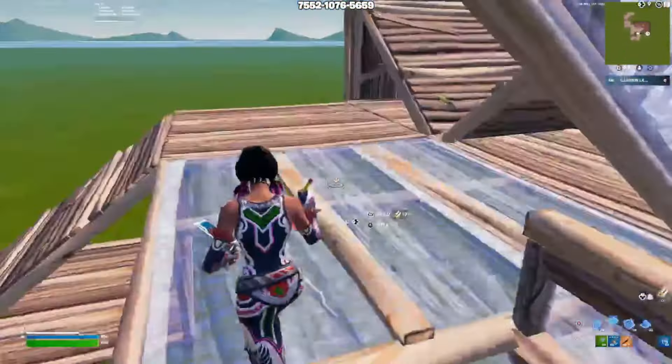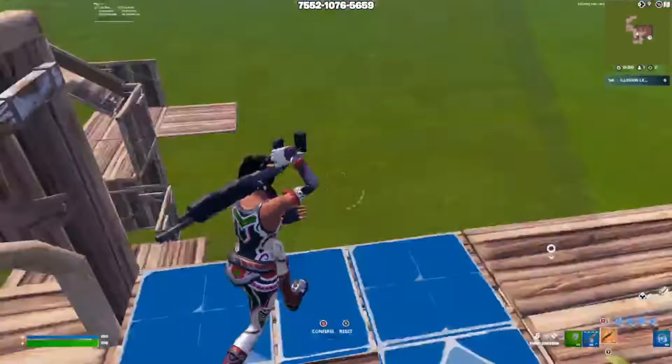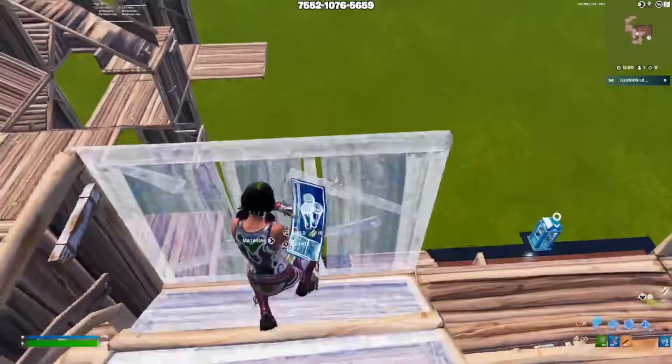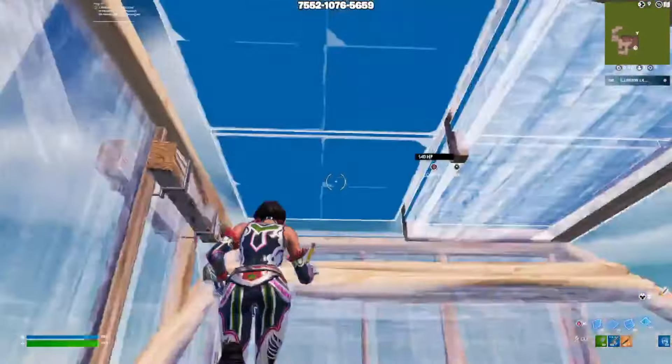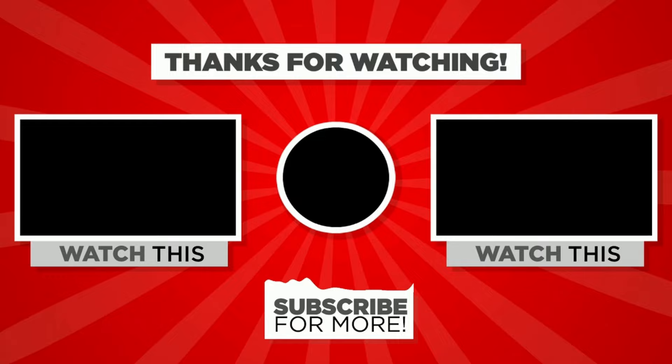The next thing that can help your crosshair placement in Fortnite is far edits. A far edit is when you're one tile in between what you're editing — so if there's a wall one tile ahead of you, editing it from there is a far edit. Let me show you guys some more examples.